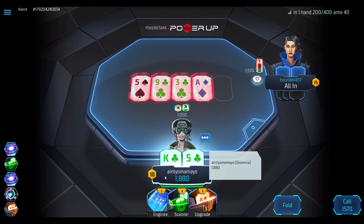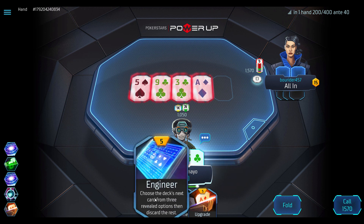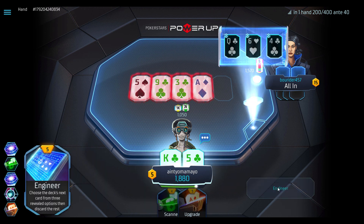Luckily for us he decides to go all in, leaving us in such a great spot. With Engineer we can look for any club for a flush, any five for trips, a King for two pair, or at worst case a 9, Ace or 3 to upgrade into two pair. We find the Queen of Clubs for the second nuts — cool and win the game.